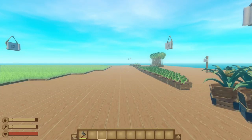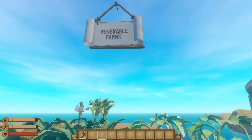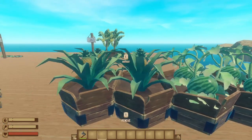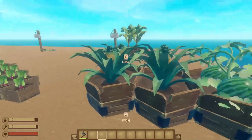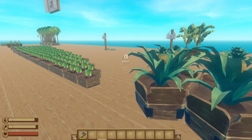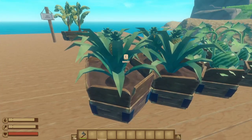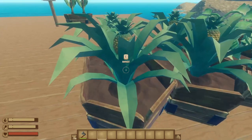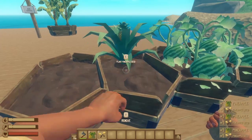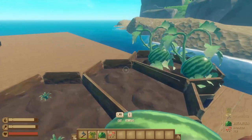First up, we have the Renewable Farming mod. In the base game, most crops have a limited chance to drop more seeds for the kind of thing you're farming, so you usually can't get a renewable food source other than potatoes and beets. However, those two crops are the least nutritious foods in the game, so you'll probably want something else. This mod guarantees that you'll always get at least one seed back from any crop you farm, turning things like watermelons, pineapples, and flowers into truly sustainable options.